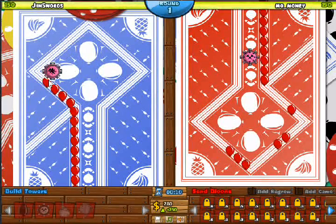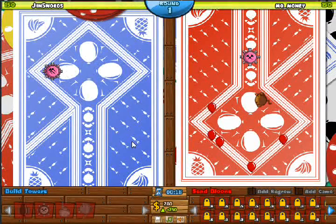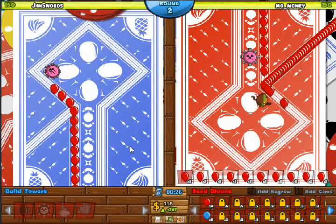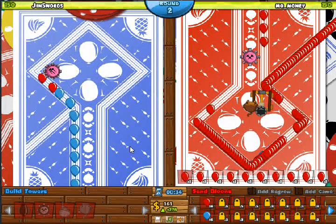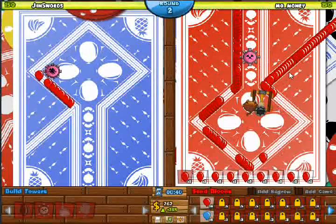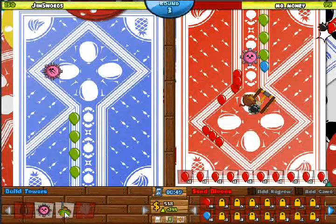He sets up his tac shooter, not in a bad place but definitely not in the best place. He gets up a dart monkey. I'm just gonna start setting up my economy right now because my tac shooter is very good as it is — it will get everything done for now. He's already got a spike bolt, so he's going early. He learned how to use it well — he's using it on last and has it in a good position for last. But now he has nothing to stop all those red bloons that I'm sending, so it's not working out too well for him.